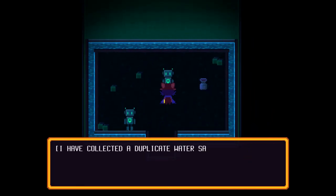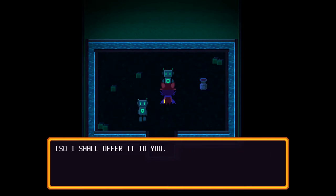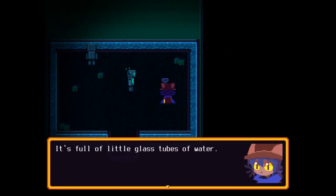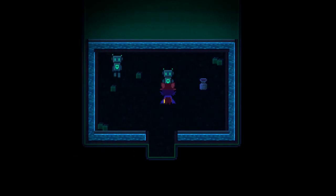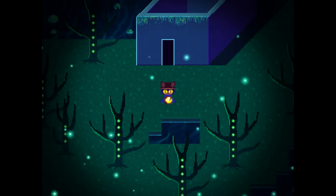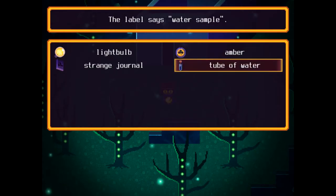Hello, living person. I have collected a duplicate water sample — would you like it? My programming says that organic beings need water to survive, so I shall offer it to you. Sure, we'll take it. It's full of little glass tubes of water — water samples. Take care now, person. So we now have a water sample. Label says water sample.